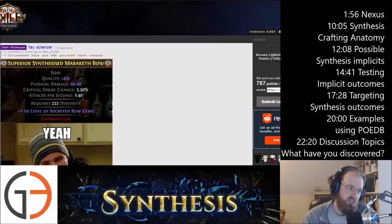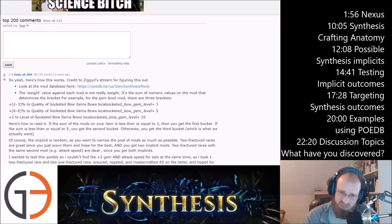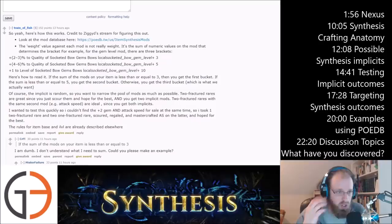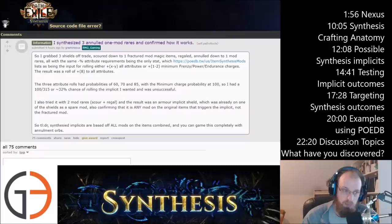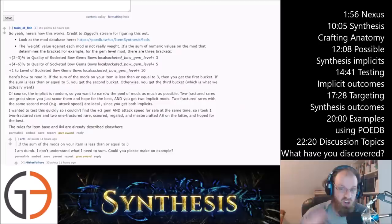Now, science. This is another great post from Train of Fish, giving credit to ZiggyD's stream for figuring this out. Looking at the database mods, there is a weight value against each mod that is not really a weight. It's what Train of Fish is calling 'buckets.' The weight value is the sum of numeric values on the mod that determines the bracket. For example, for the gem level mod, there are three different brackets: the first bracket needs a value of plus three, the second bracket is four to six quality of socketed bow gems at plus five, and the third bracket — which is what we actually want — needs a value of plus ten.